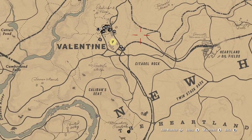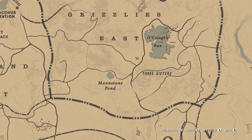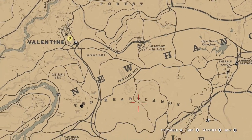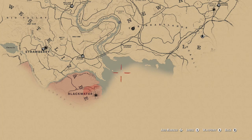From a previous video I did with the Jack Hall Gang treasure map, up here in this little lake you will find a lot of sockeye salmon and stuff like that. And then there's a massive water section here as well.